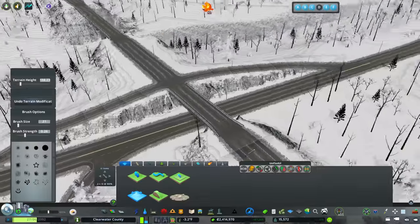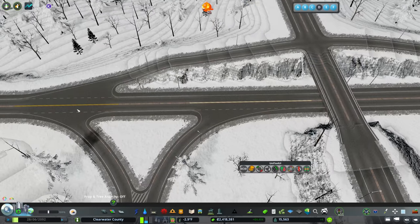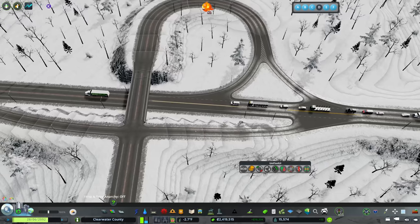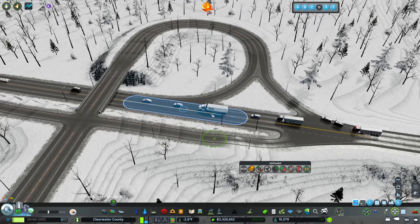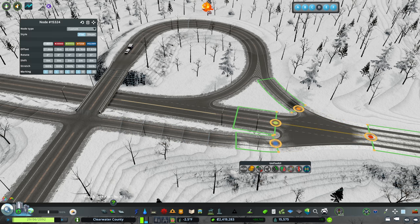It all looks alright - we can forgive that. Interestingly this line is a different color than the others, meaning my template is performing worse than the other one. I'm going to figure that out but I'm not going to subject you guys to that - it's a frustrating process.